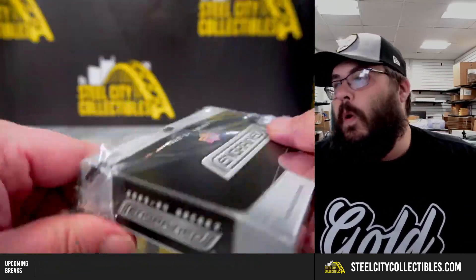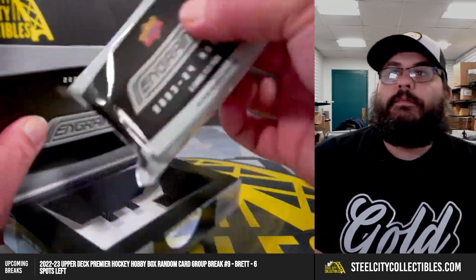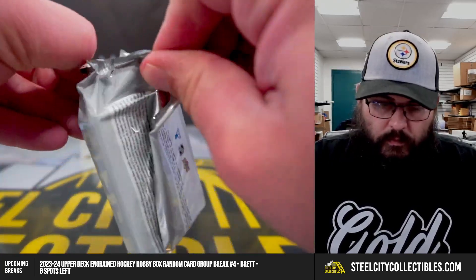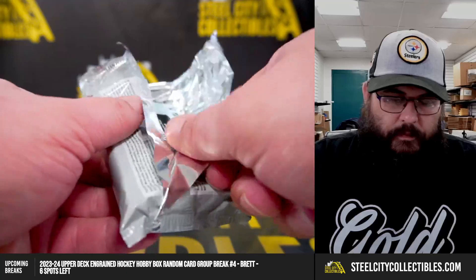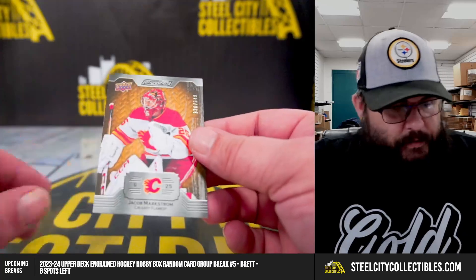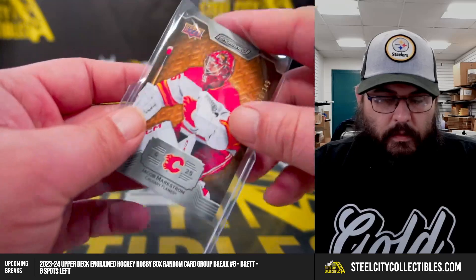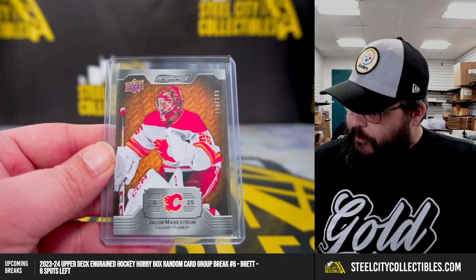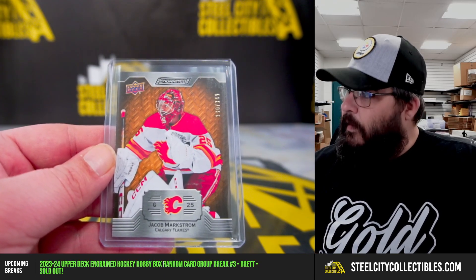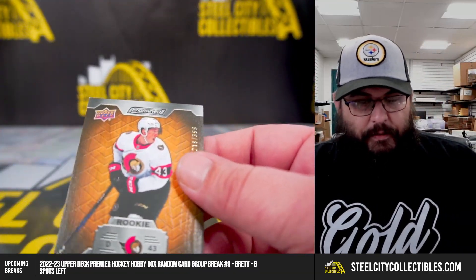Come on Badaard, let's pull multiple Badaards today - that'd be awesome. First we've got Jacob Markstrom out of 349, and Adler Clevin out of 399.